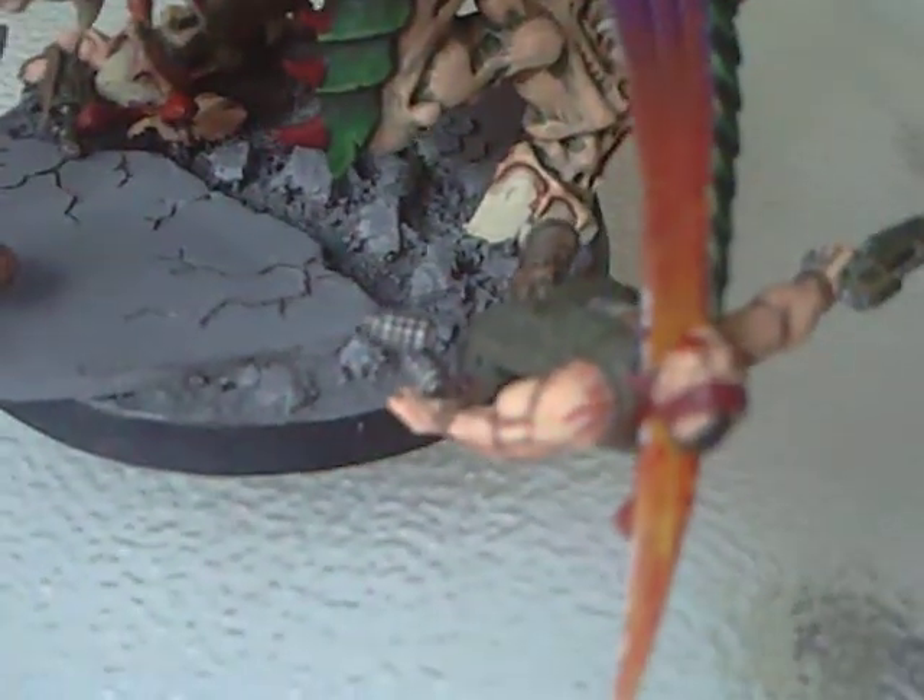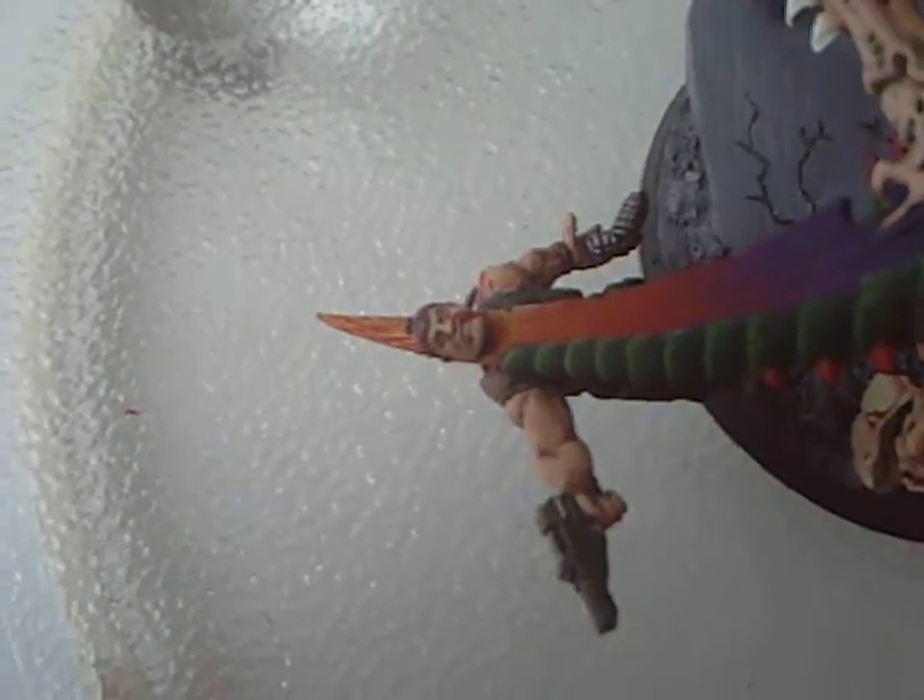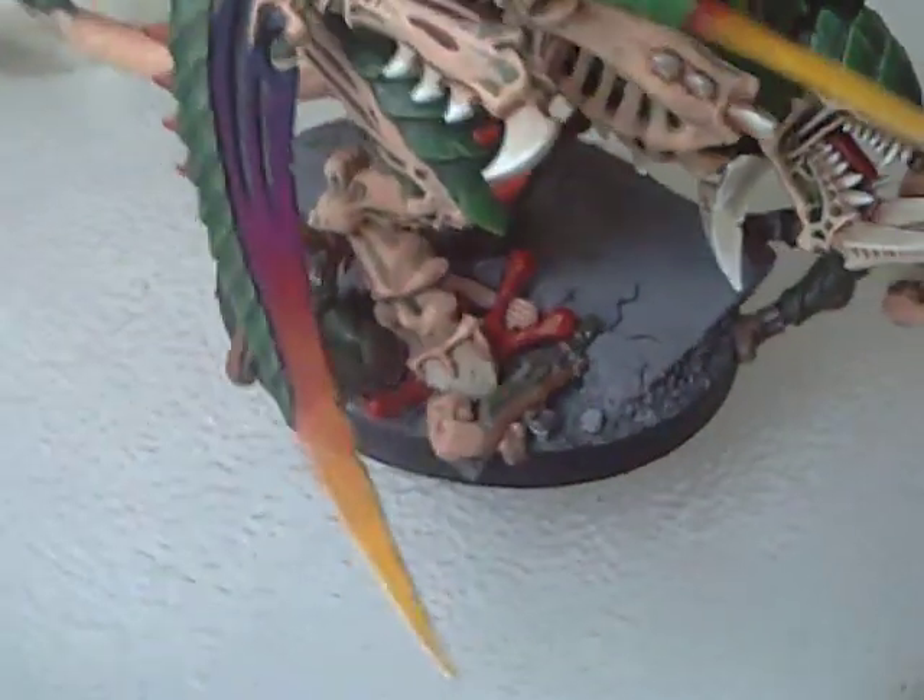This guy over here, the third guy, is being a bit of a hero. He's had his neck skewered, but as he's died, you can see he's loosed a couple of grenades there. I'm kind of thinking maybe he might be the guy that kills the Carnifex, even though he died himself. I'm not sure how well the camera will pick it up, but I did actually manage to get this guy's eyes and the other guy's eyes painted. The third guy doesn't have any eyes, so I didn't have to worry about him.